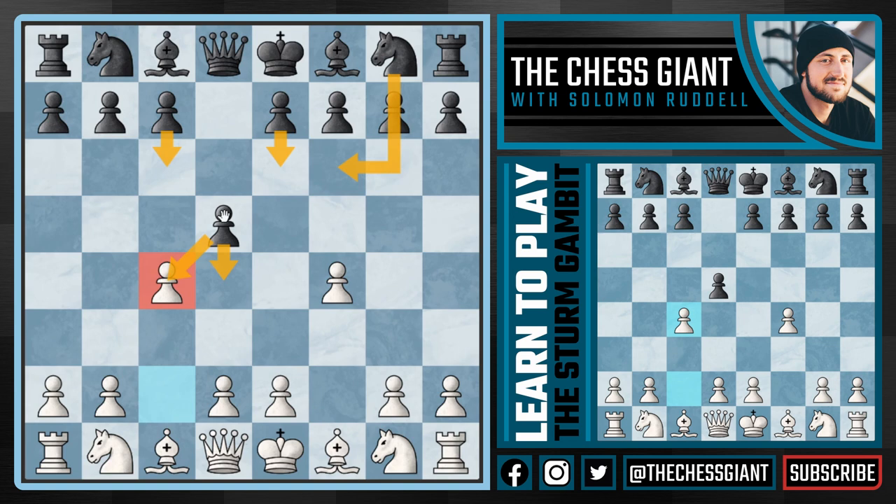Let's first go over the main question: what happens if black takes this pawn on c4? This is personally my favorite move to play against — it leads to some very exciting and interesting games. Here we're going to continue with e3, attacking the pawn on c4. I actually think it's in black's best interest not to defend this pawn and let us take it with a tempo, putting pressure on the f7 pawn.